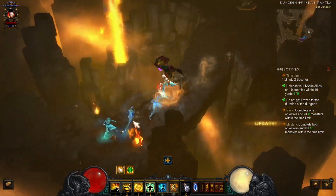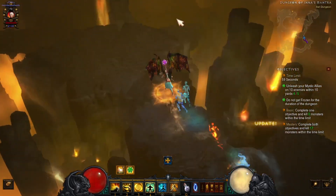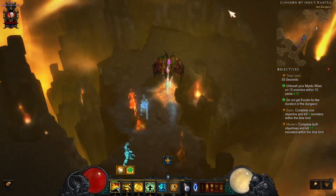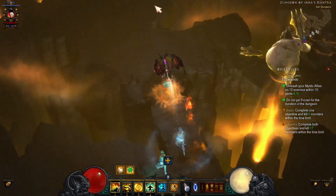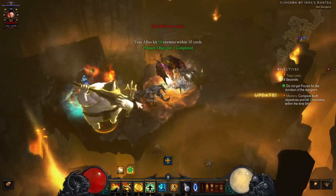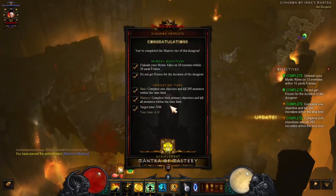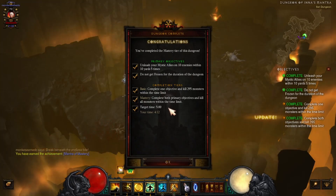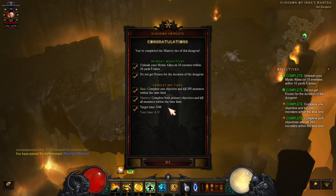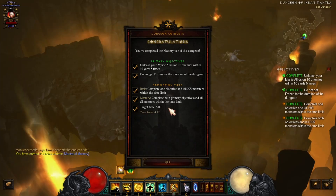Down to 18 monsters. That's where dashing strike comes in handy — move around pretty good. There it is — mastery! Good deal, got it! I didn't think I was going to get it because I didn't have too many monsters left. I got lucky and they were all in a group. But that's how to complete your mastery — you just got to get them grouped up just right.